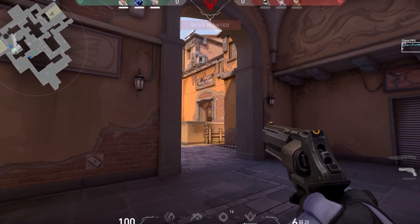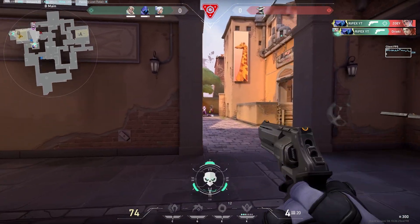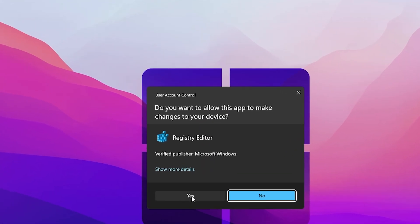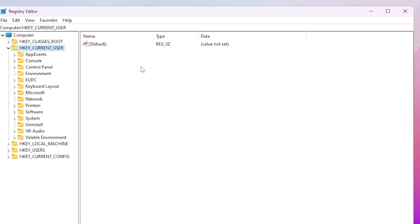In the very first step we are going to optimize our Game DVR setting. For that you need to go to your Windows search, search for Registry Editor, and open up Registry Editor as administrator. Click yes and you'll find the registry window.